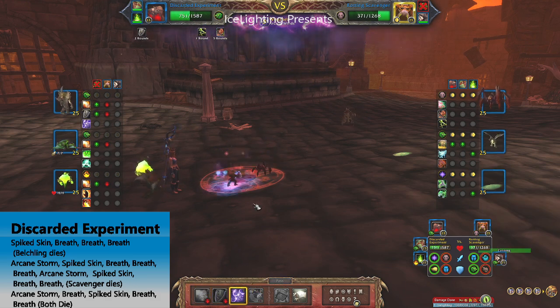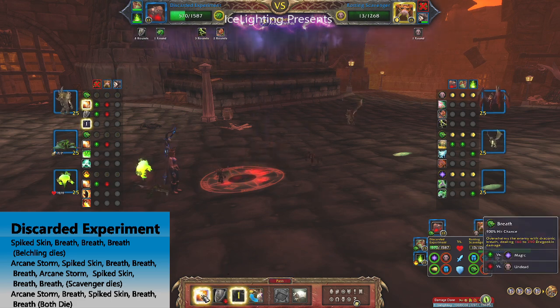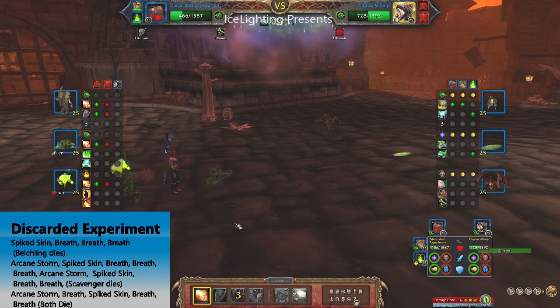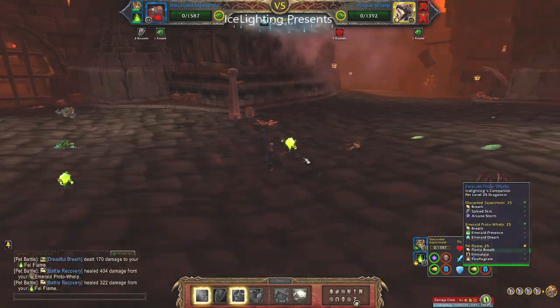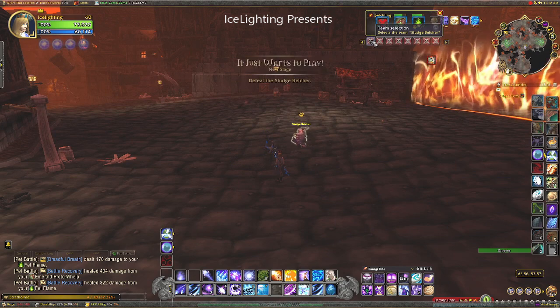Then Arcane Storm, Spikeskin, Breath, Breath, Breath, Arcane Storm, Spikeskin, Breath, Breath — Scavenger dies. Then it's Arcane Storm, Breath, Spikeskin, Breath, and Breath again. Both of them should die at relatively the same time. You can have some backup pets — it's always good to have them in case you need them — but you should be able to finish that off with just the one.